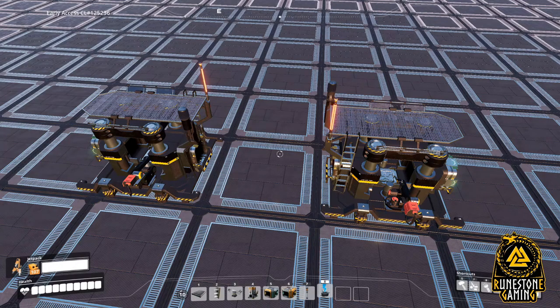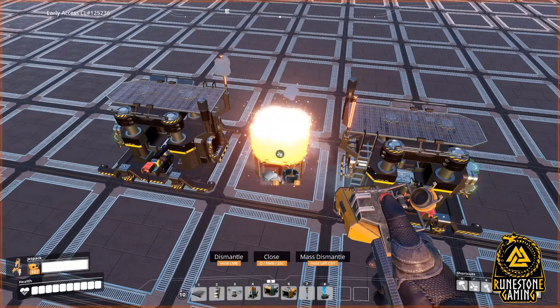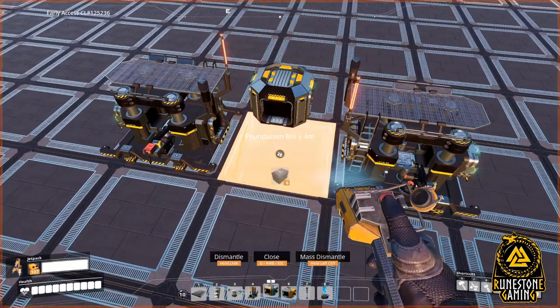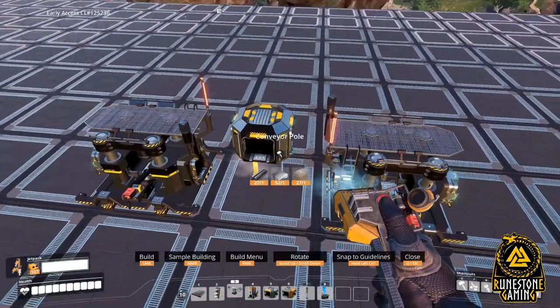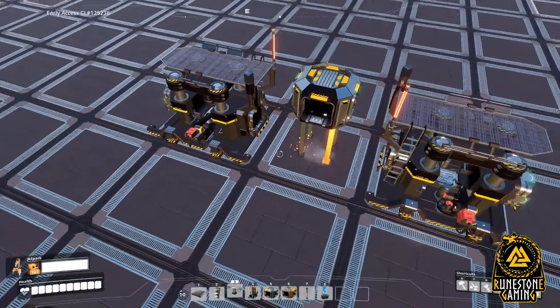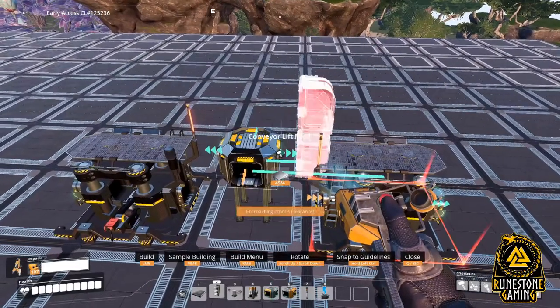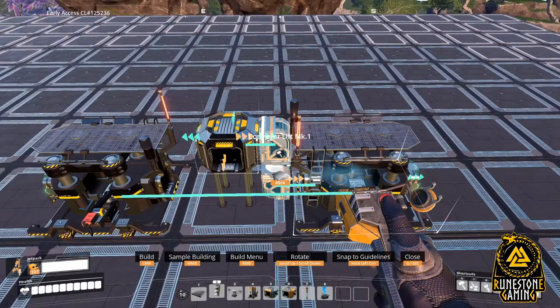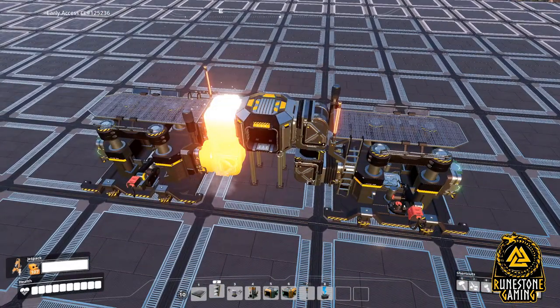Next, it's time to take care of the inputs. Begin by placing splitters three high in the middle between the two constructors, making sure the output from the splitters is facing the input of the constructors. Then remove the first two splitters. Once again, if you would like to make it look more realistic, drop some conveyor supports down and lift them up into the splitter. Next, similar to the smelter, place a lift from the machine to the splitter. If you place a lift from the splitter to the machine, you will encounter encroaching — once again, this is because of the small accordion piece.